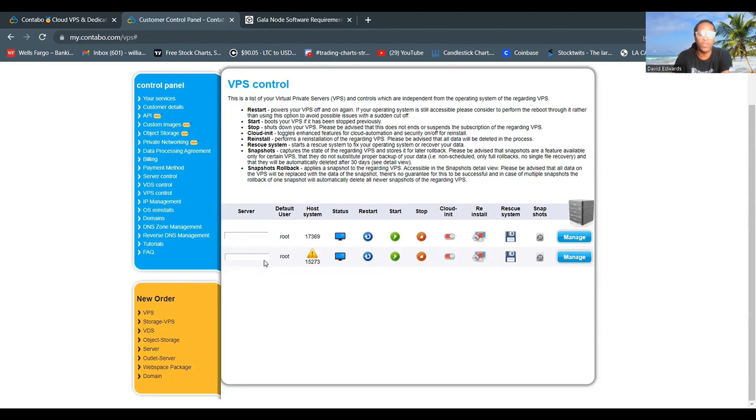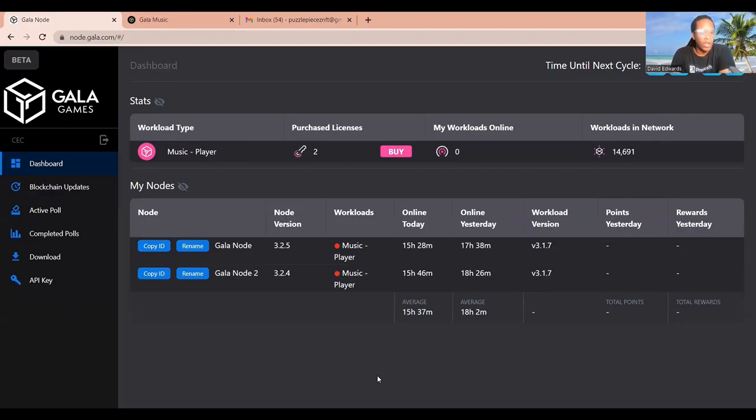Once you have your IP address, we can get ready to log into our VPS and set up our Gala node. Here we are on my Gala node dashboard. I have two Gala node licenses for the music player, and both of my nodes are offline. I recently restarted my VPS to show you how to set up your Gala node on a Contabo VPS. The first thing you want to do when setting up your Gala node is create your API key.